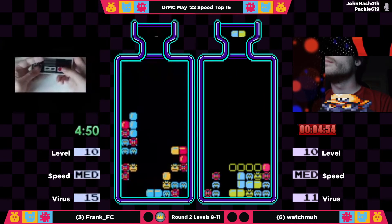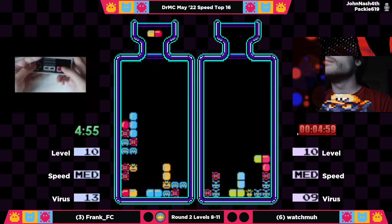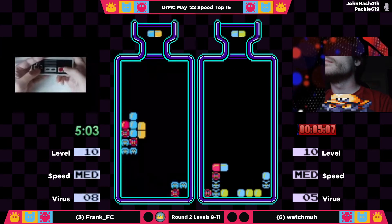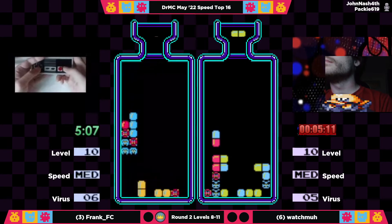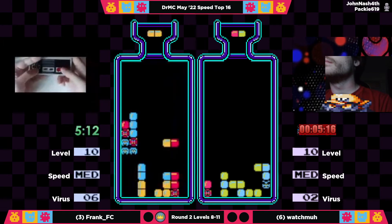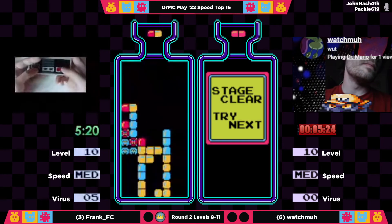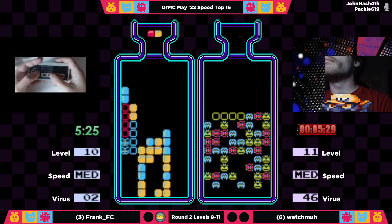A little bit of a weird setup on the right side — Watchma manages to clear all of that up. It was probably just garbage from something that happened earlier. At this point it's just three viruses between both players, and we still have one level to go. This game has been madness, but Watchma just has a couple left. He can't really tell which one he should clear, because the next one was a double yellow — kind of a guessing game to see which color he would get next.